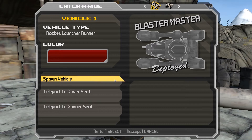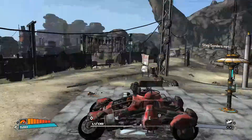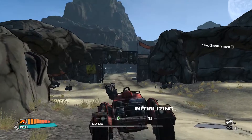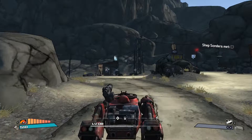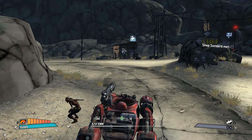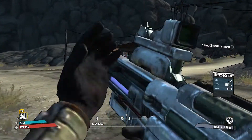This map is pretty big, so it's quite useful that I get an option to use a vehicle to roam around it. Walking this map can be annoying and will take some time, so having a vehicle just speeds up the process.